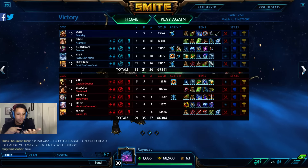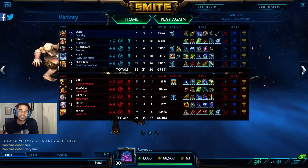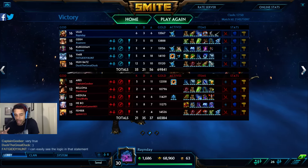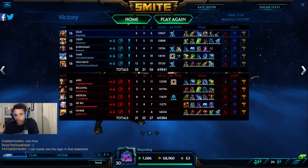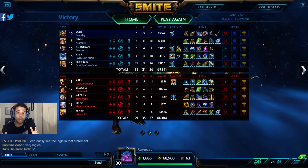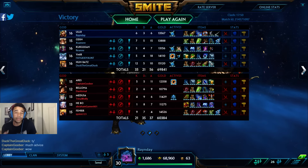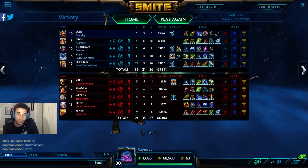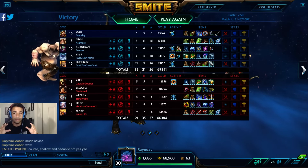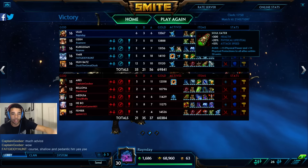Not too in depth — just saying, in terms of my positioning, my ability usage, my timing, how could I have entered that fight to have a better outcome? Was there a way I could do that? If the answer is yes, then it puts you in a good position to really improve your gameplay day in and day out as a Smite player. That is one of the biggest things I want you guys to understand as players who want to get better.